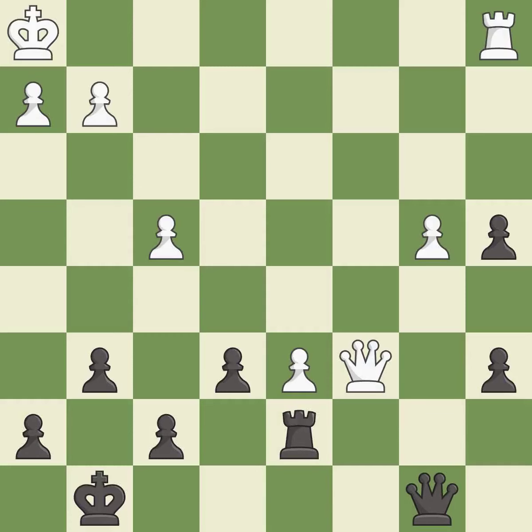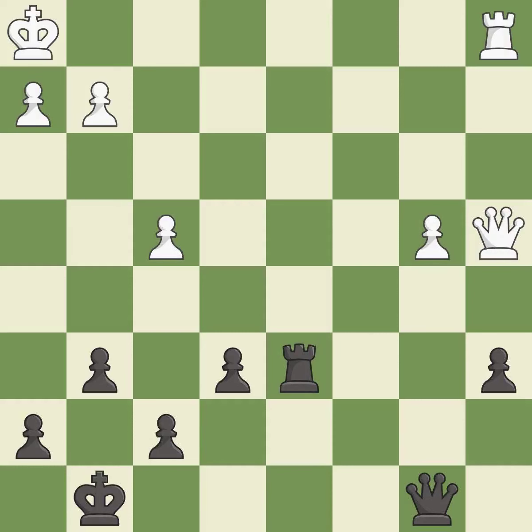This forks multiple pieces. It is excellent. This is an equal trade. It is best. This defends the attacked pawn. It is best. This reveals an attack on a pawn. It is excellent. This is the endgame.